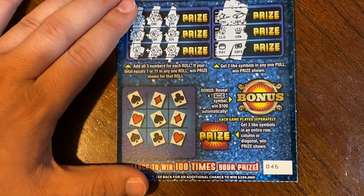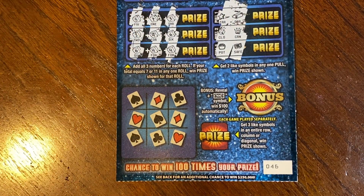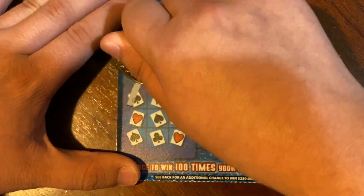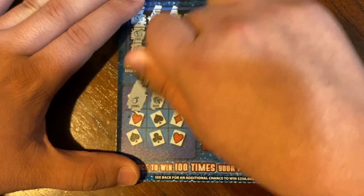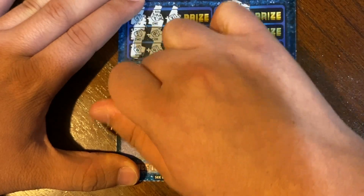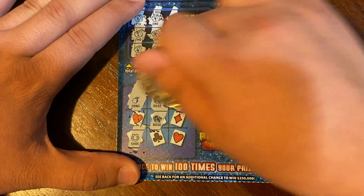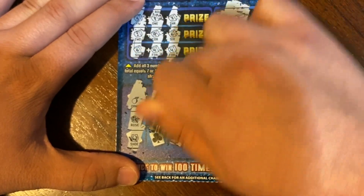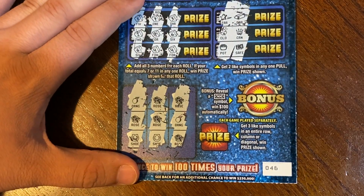On this next area, we're looking for 3-in-a-row symbols in a row, column, or diagonal. Got an orange, rose, and another rose, a rose — let's see if we can match a rose down here. A horseshoe, another rose, an orange, rose, and a horseshoe — so nothing in that game.